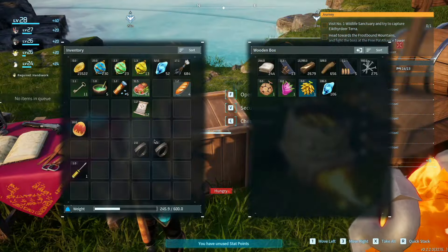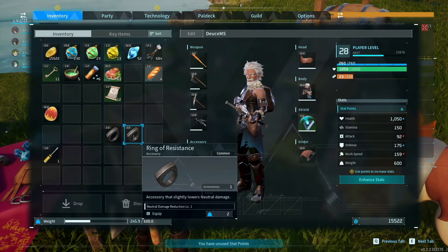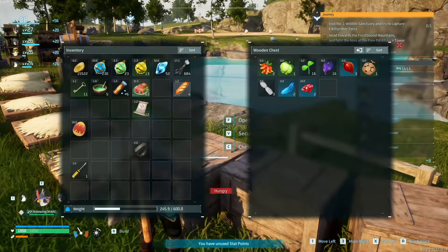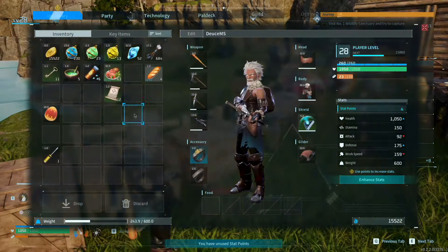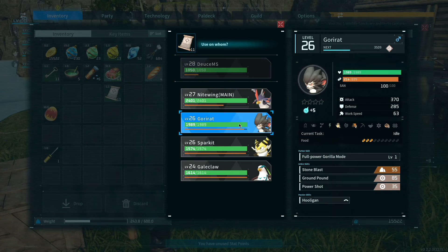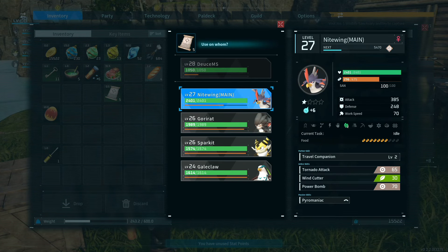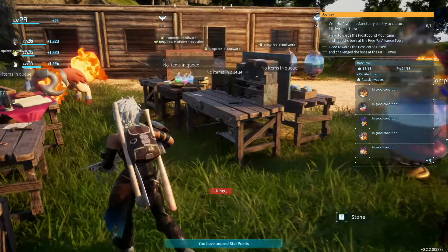We got to tear this down. Let's do some upgrades real quick. Ring of Resistance - accessory that slightly lowers neutral damage. Sounds okay. We also have eggs. Let's use this to give Nightwing, Goriat, Sparket, and Galeclaw upgrades. I don't know what exactly that did, but it did something.